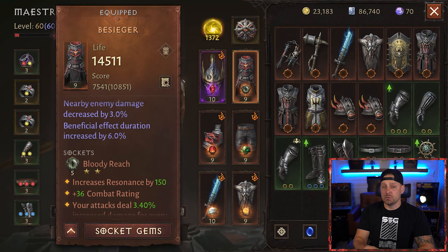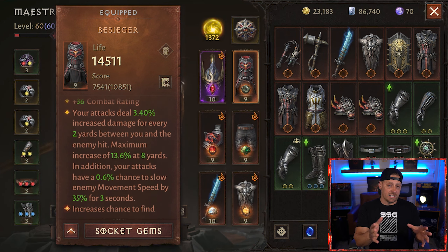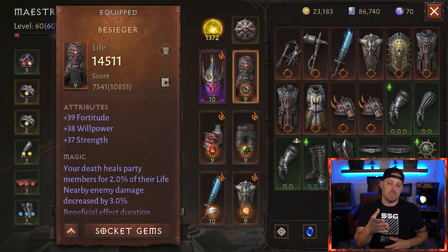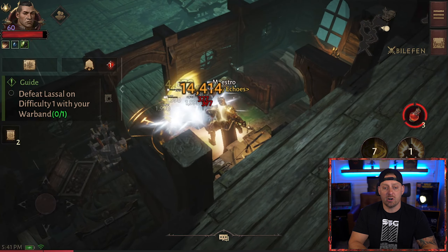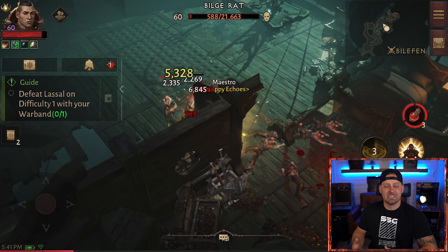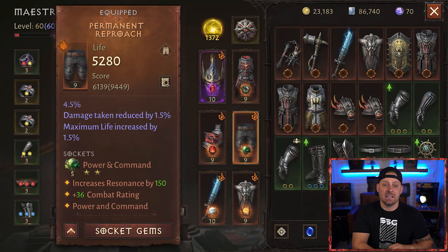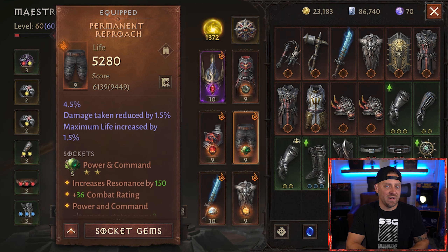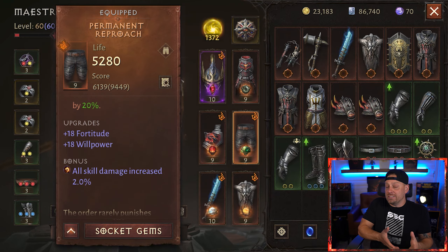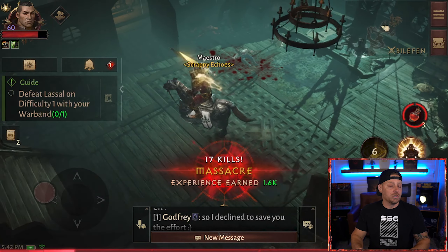For the chest piece, we have a triple-stat Besiger. The gem socketed is Bloody Reach, a 2-star gem — your attacks deal 3.4% increased damage every 2 yards between you and your enemy hit. For a melee character like the Crusader who is in close range, I don't know that this is the best gem and I would probably be switching it out. We also have a triple-stat leg piece, Permanent Reproach, socketed with Power and Command. I like this gem, but I sometimes get on the fence about 2-star gems — they're expensive to upgrade, and I'm not sure it's worth it versus a 5-star or a maxed 1-star gem.